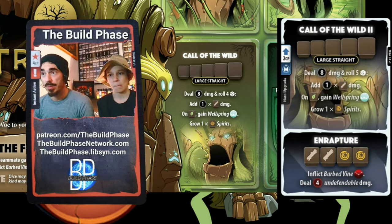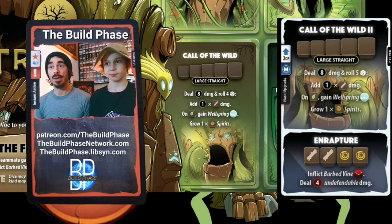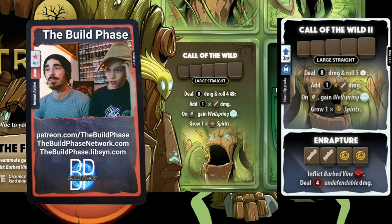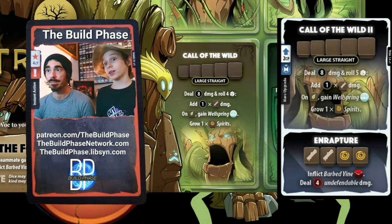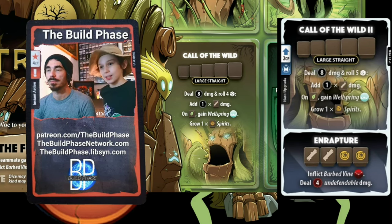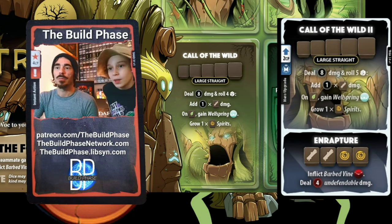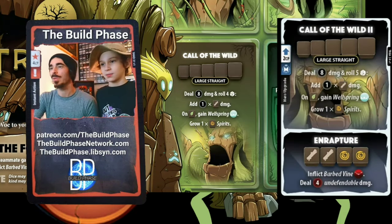Call of the Wild is the large straight — base damage of eight, which is fine but not great for a large straight. Its other effect: you roll four bonus dice, and for every stick you add damage, potentially pushing this up to 12 unupgraded — and even 15 with the Dryad. If you roll a leaf you gain a Wellspring, which is great setup for Overgrowth. If you roll sixes, you grow one spirit per six. The leaf unfortunately can't stack — the Wellspring stack limit is one.